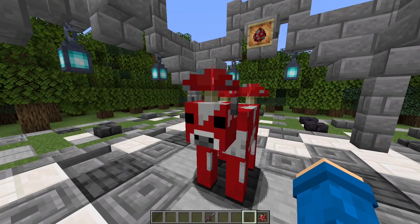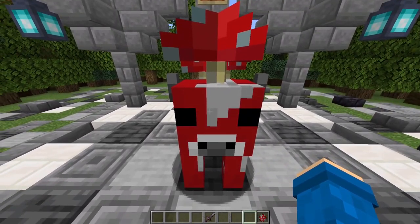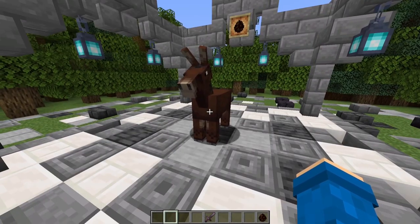It's literally just a red cow with mushrooms on it — the mooshroom. That means this also gets a 10 out of 10. That's how good of an animal it is.